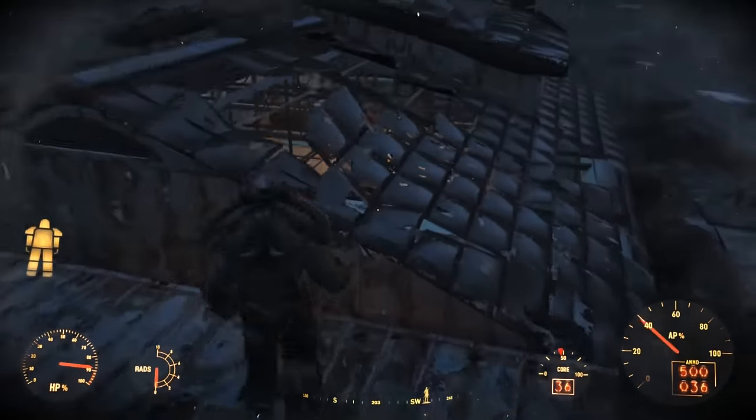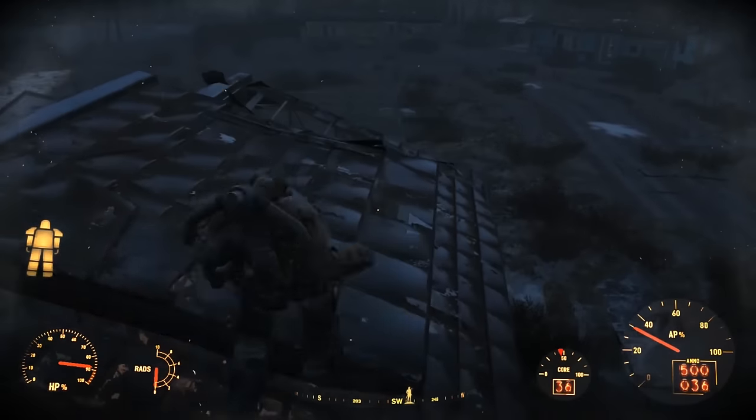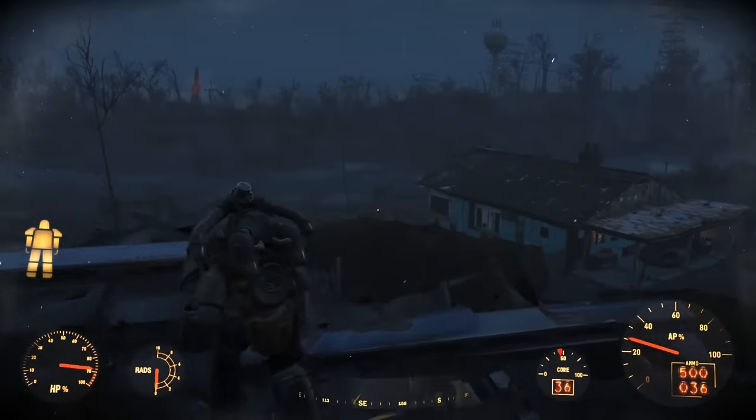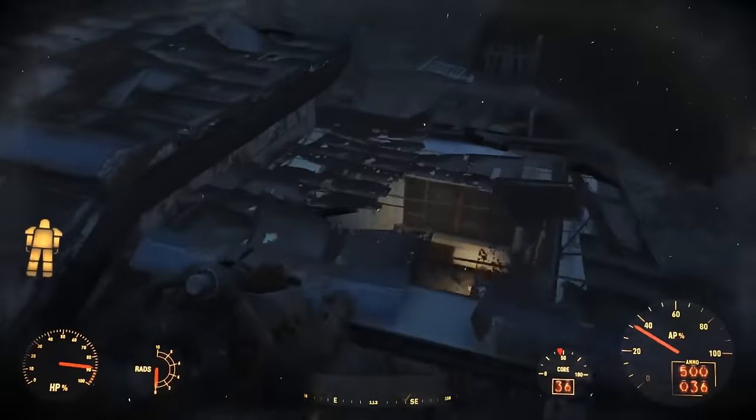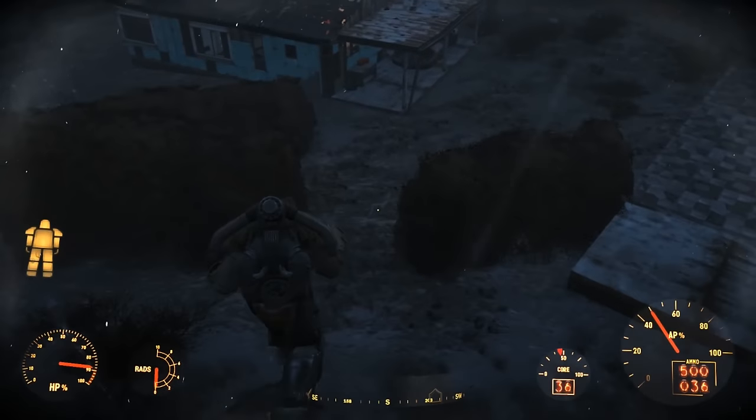In order to have a jetpack, you need to have one of these three types of power armor. You either need a piezonucleic torso, a T-60 torso, or an X-01 torso. You don't need the legs, the arms, or the headpiece — you just need the torso.